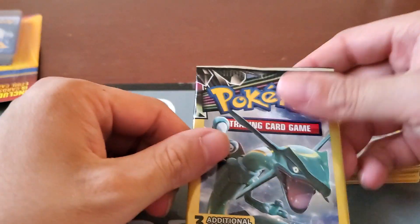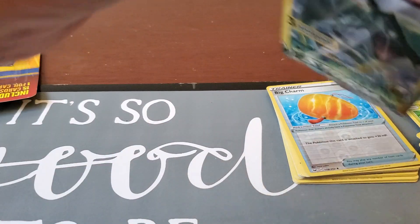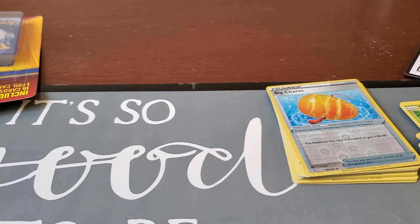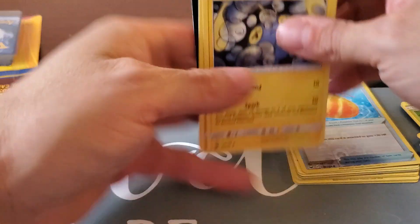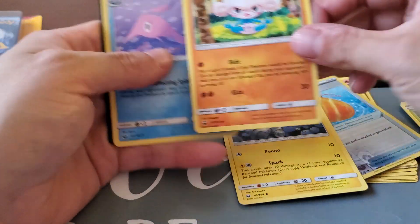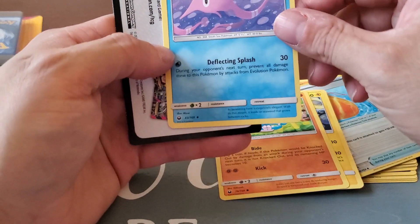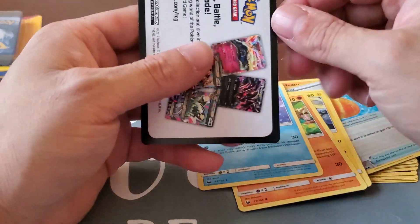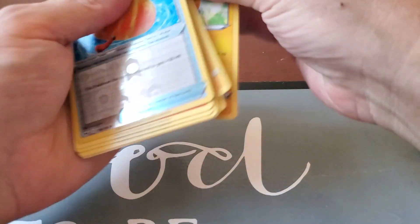Let's do another one of these ones right here — these are three additional cards. We have Chachula, Meditite, and a Gorbis. Pikachu and these other ones.